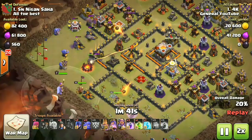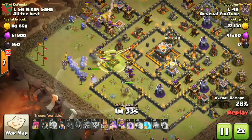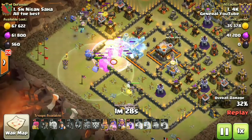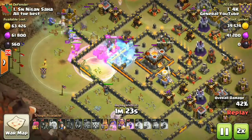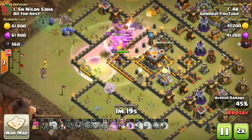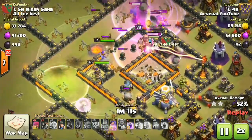As soon as the opponent's queen has been taken down, down come the bowlers, the golem, the king, the grand warden, the jump spell, and the whole large group of bowlers. The freeze spell is down as well. The troops are roaming around and he has clutch miners to grab the townhall in case he misses it.